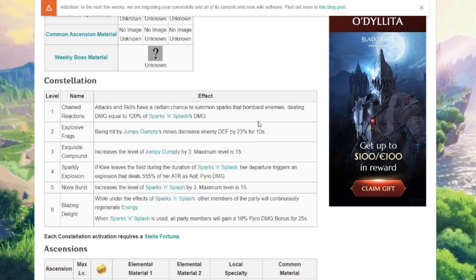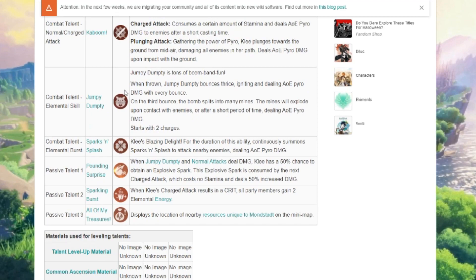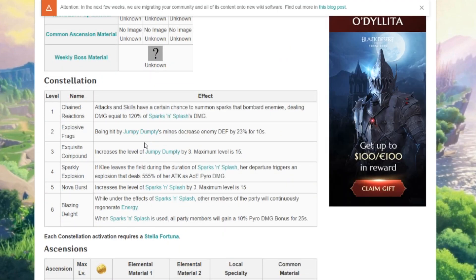Explosive Frags — constellation two: being hit by Jumpy Dumpty's mines decreases enemy defense by 23% for ten seconds. That's also really good. So you could throw out her bomb, it hits, and then you could switch to someone else to do massive damage. Or because she's pyro, it would put the pyro element on the enemy.